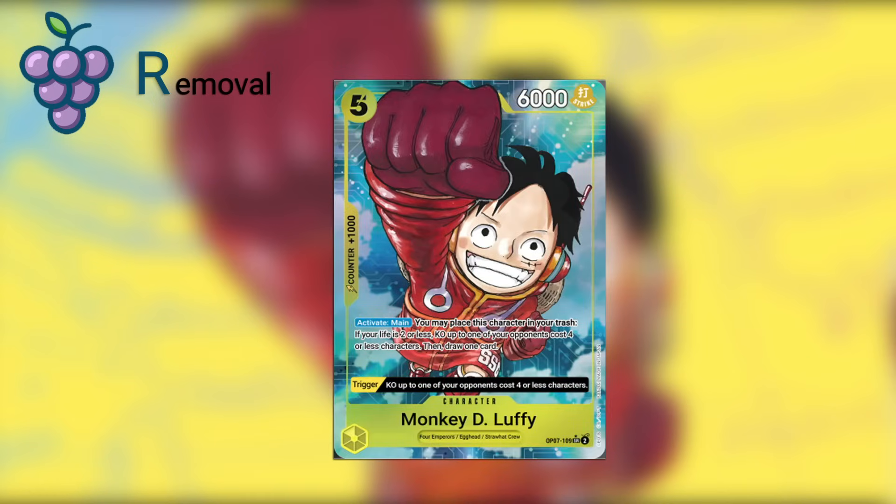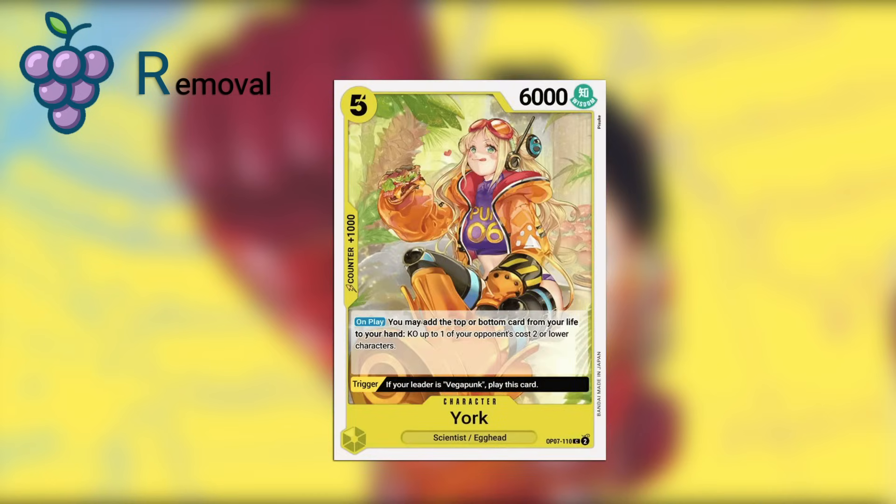Then we have Monkey D. Luffy in yellow — a five-cost, 6,000 power body. Activate main: you may place this character in your trash. If your life is two or less, KO up to one of your opponent's cost four or less characters, then draw one card. So for five cost you're removing a blocker or a threat on the board. The trigger is also KO up to one of your opponent's characters cost four or less — basically the activate main but on the trigger without the life stipulation. And then we have York in yellow — five-cost, 6,000 power body. On play, you may add the top or bottom card from your life to your hand, then KO up to one of your opponent's cost two or lower characters. If there's a blocker on the field around cost two, this will be able to take care of that.